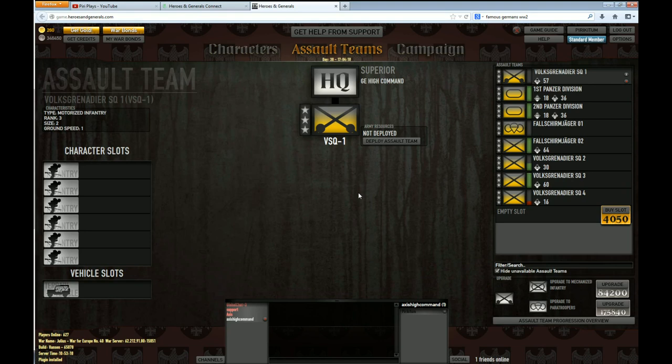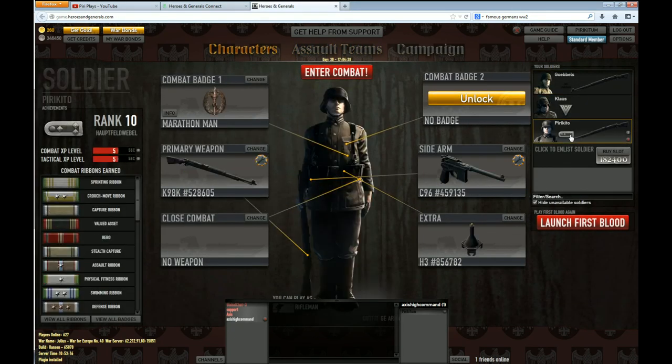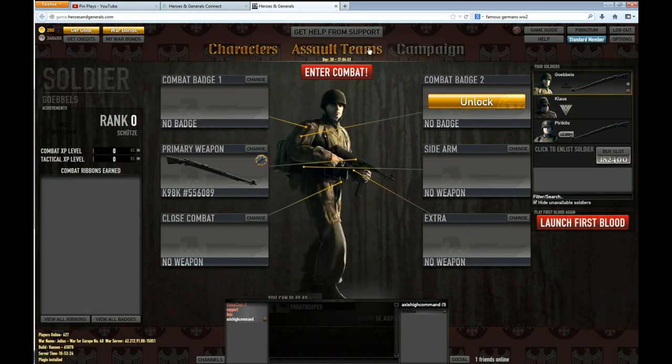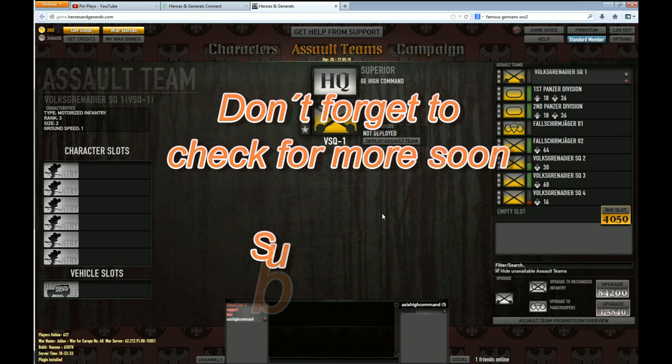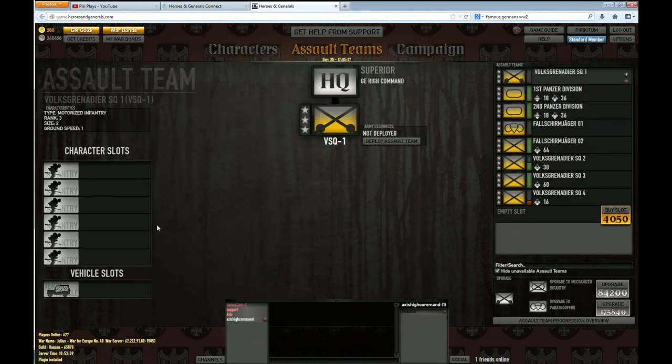The two things we talked about were purchasing a new character — which one you choose depends on how you play the game and your playstyle — and how to upgrade your ATs to make them more versatile on the battlefield. This is Piri, and I hope you enjoyed this little tutorial. I'll see you guys on the battlefield.